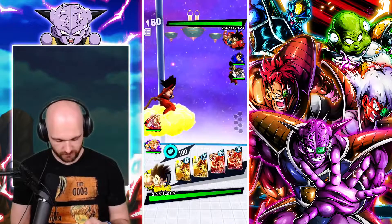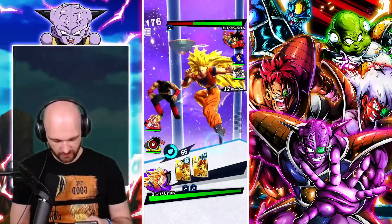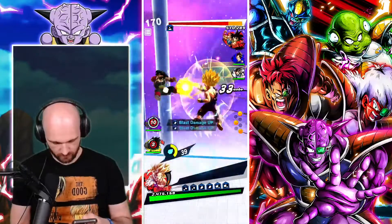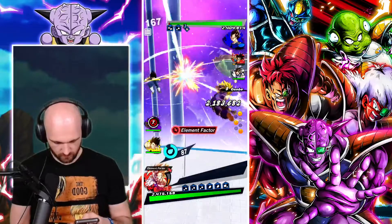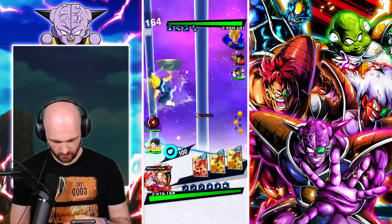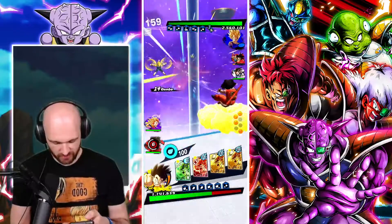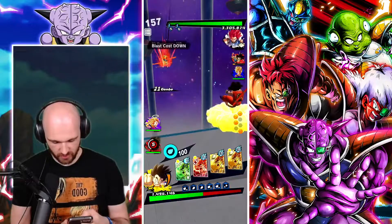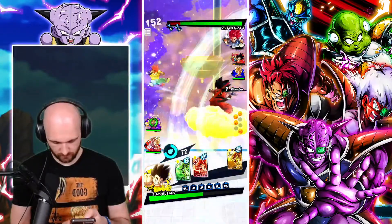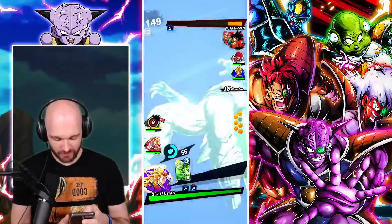All right, last match of this video — and of course we're starting against the type disadvantage. Here we go. Luckily he didn't bring two blue units. We're out of range for a green, so that's good. Let's see if he's swapping — and of course I was like 'let's see if he's swapping to Bardock' — and of course he is.